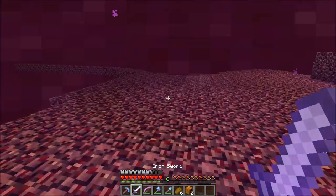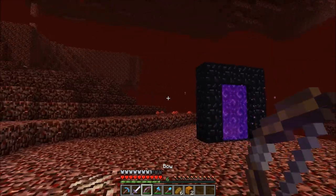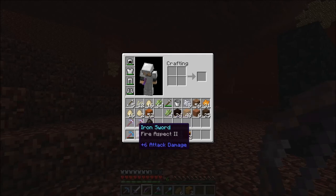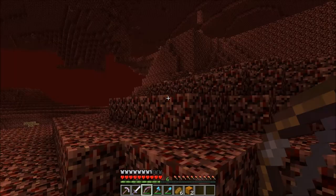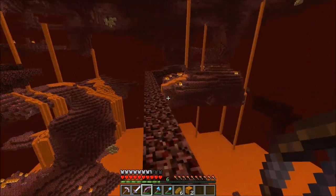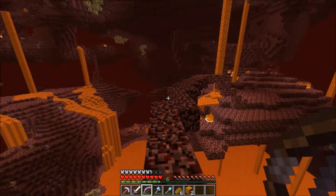We are going to go to the Mesa Biome and mine up some stuff. I have an Iron Pick with Efficiency 2 and Unbreaking, and my normal one — I don't want to exhaust this, so I'm going to use Iron Picks to mine up the beauty that is hardened clay. The world is loading up so slowly.